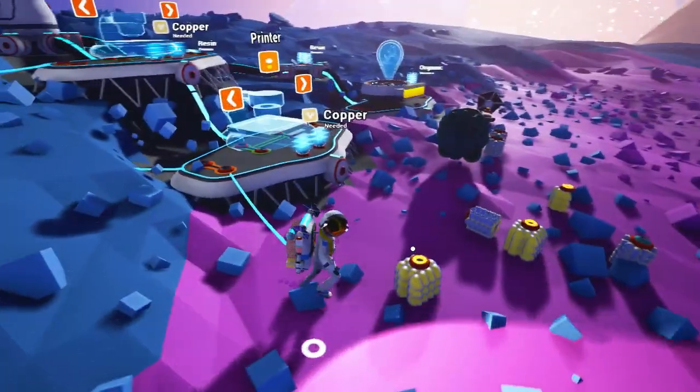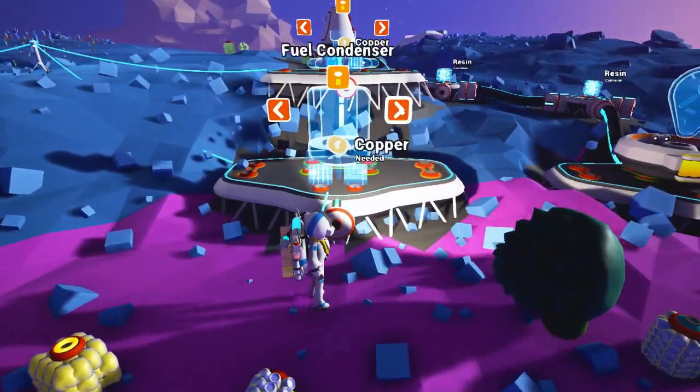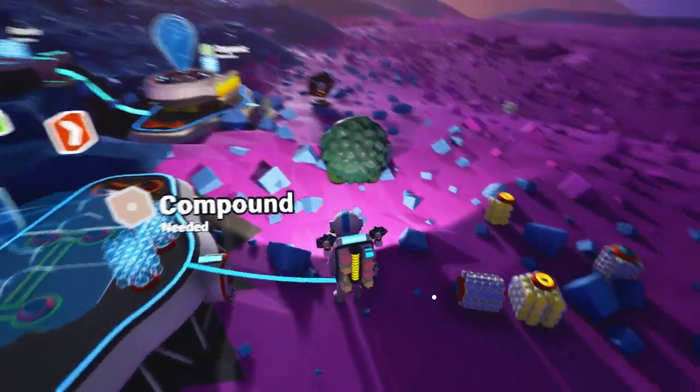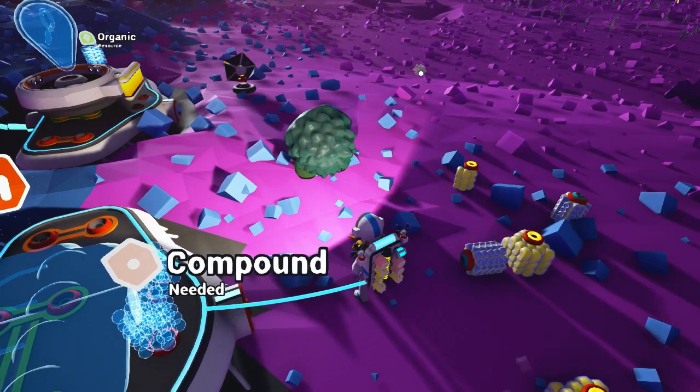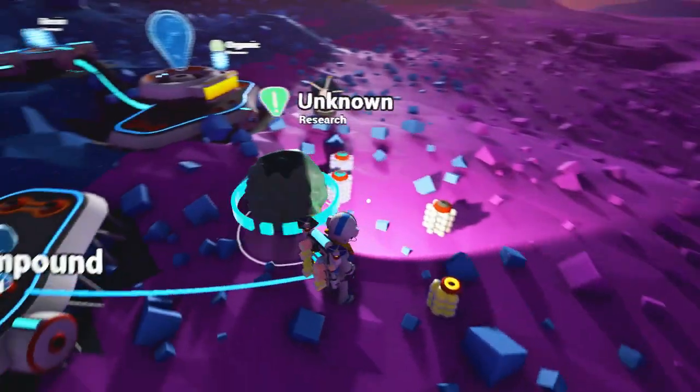Yeah, we've got a bunch of stuff that we can start to try and work on. We've got some ores that we can smelt. I think we can make a smelter. It uses compound — I think we have enough compound handy, maybe? Everything's in a bit of a mess. I keep accidentally chucking things everywhere, so it's all over the place.